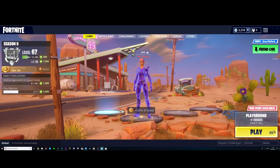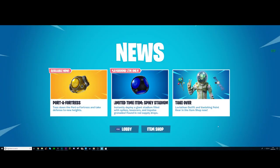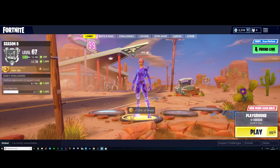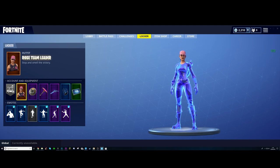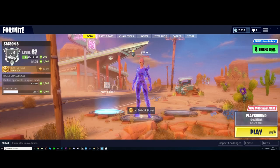Welcome to another video. Today there is a new update with Spiky Stadium and Port Fortress, and also some leaked skins. The skin I'm currently rocking is actually the Rose Team Leader, but it's just changed a little — I think it looks really sick, and I can use it in-game.